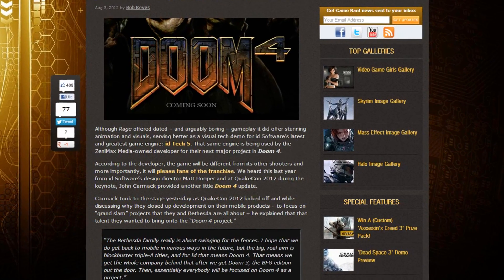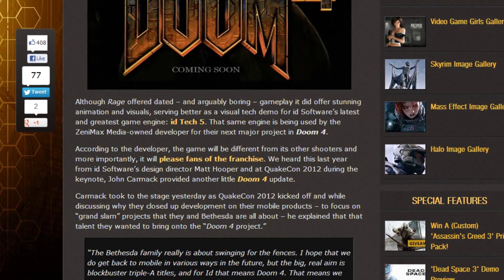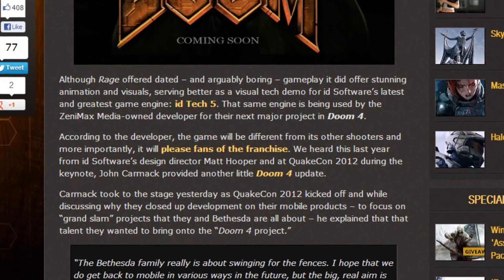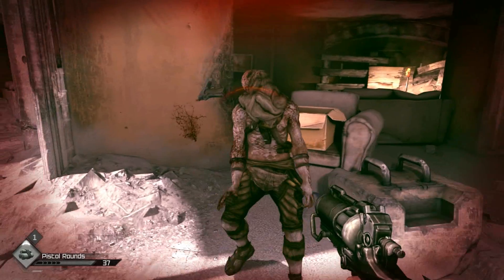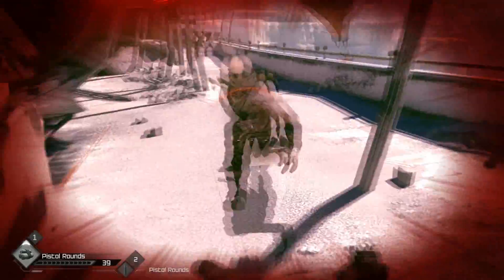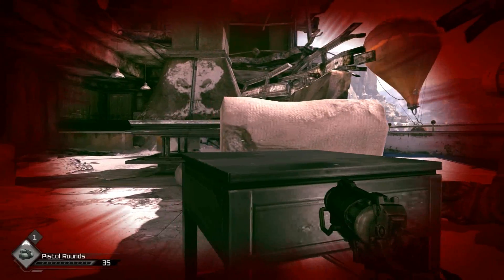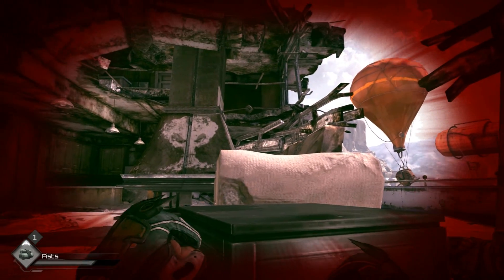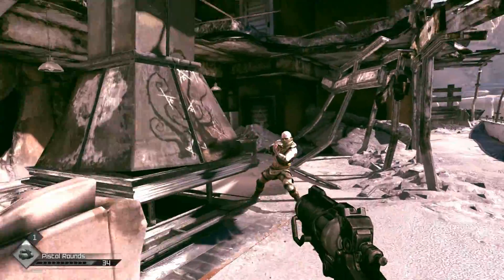The engine is the one behind Doom 4. I'm going to make a prediction here, and I'm going to say that it will look incredible. Not only will it be running at 30fps instead of 60, which means that it will look more detailed than Rage does, but it will probably be more enclosed. Imagine the detail of the canyons in Rage, condensed into hallways and caverns. I feel that it will play to all of the engine's strong points and may well be one of the best looking current generation games out.